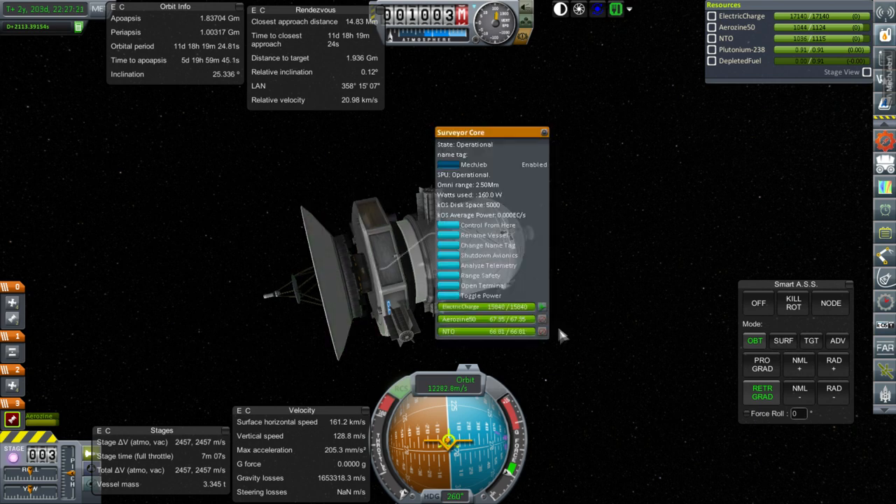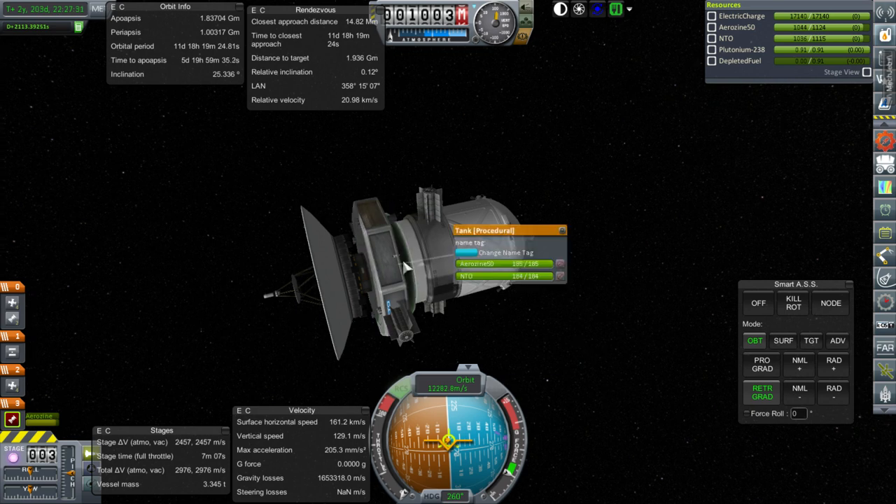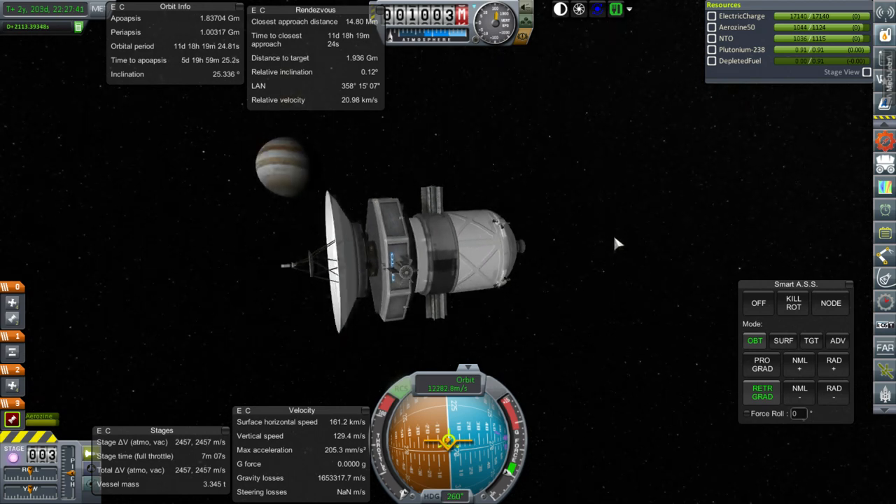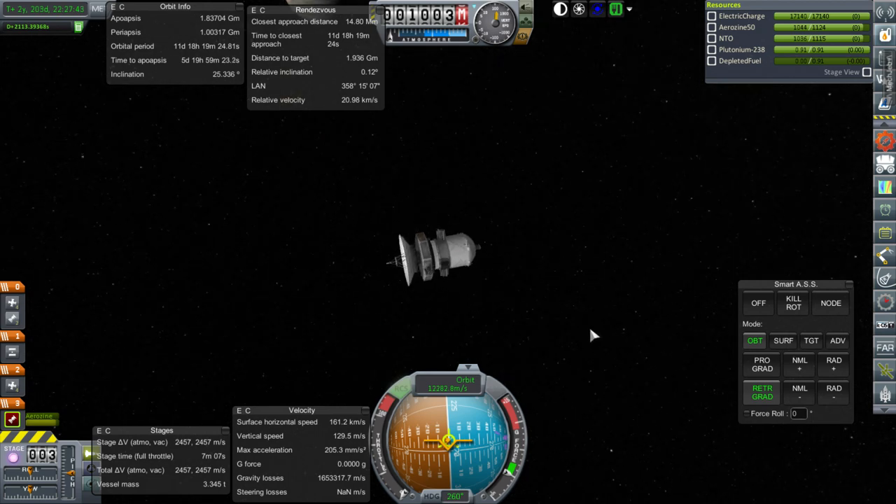We have to do that Titan shot maneuver in eight days first. But so far so good. We've got 2,457 meters per second left, and that's not including the probe's own fuel. Let me verify — the probe's own fuel is locked right now. There must be another tank I'm missing. There we go — 5,178 meters per second in total. That's quite a lot in order to land at Ganymede, so this is looking good.